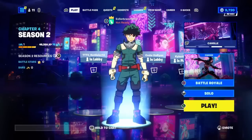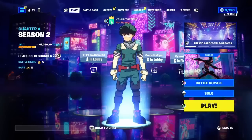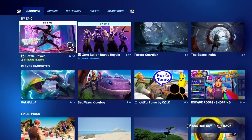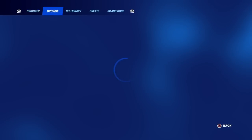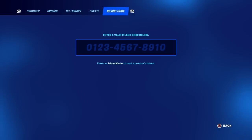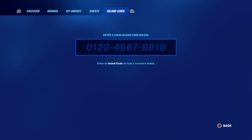Let's get into all the top 20 best horror map codes inside of Fortnite Creative 2.0. What we're going to want to do is look at the bottom right of our screen and go over to our discovery menu. Then go to the right of discover, browse, my library, and to the right of creative where it says go to your island hub — over towards where it says enter a valid island code below.